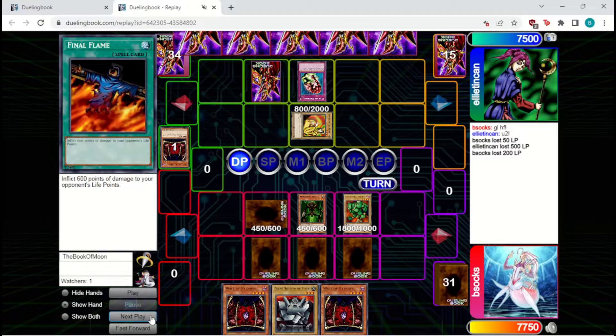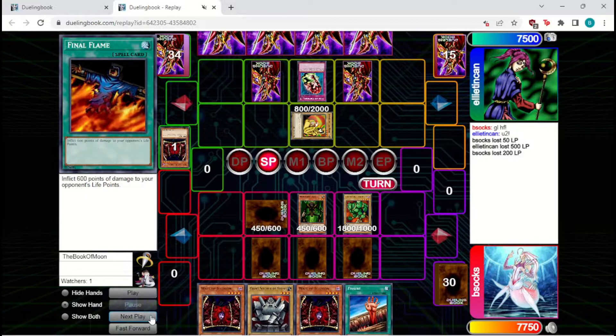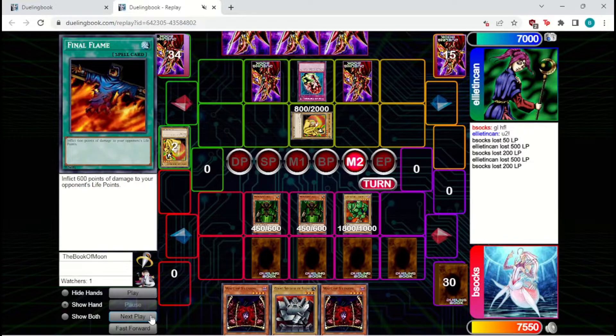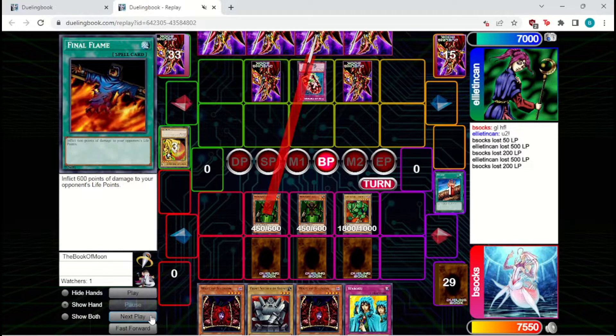We're not really equipped to deal with these 2k defenders, but we will just attack in — they had to pay 500 to bring it out, so that's something. We're just going to set another Maneater and pass back to them. Fissure's a good draw too — that'll be good for later. We're going to flip up the Maneater, try attacking in here. Fortunately they will pay 500 again. We're just going to attack into it with the Logen — this enables us to Fissure it next turn. We'll set one and pass back.